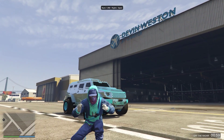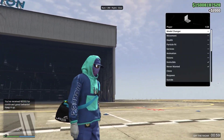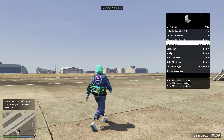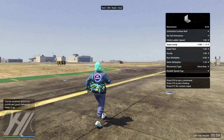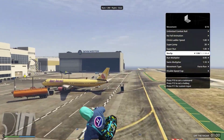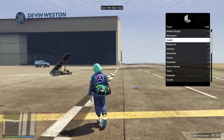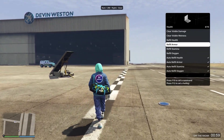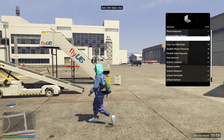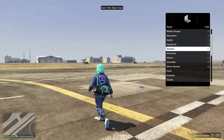We have loaded into GTA Online and as you can see we've got Lexus right here. Let's go straight through the features. We have combat roll, no full animation, climb ladder, super run, super jump and you can change your speeds on that, no clip so you can fly under the map, run multiplier so you run quick, swim multiplier, and down to health — you can refill all our different health and also set it so they automatically refill. You can still die but it's not so obvious in a fight.